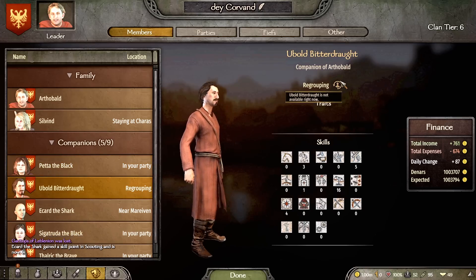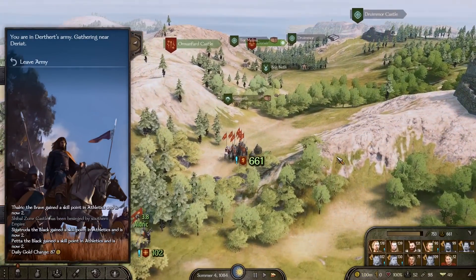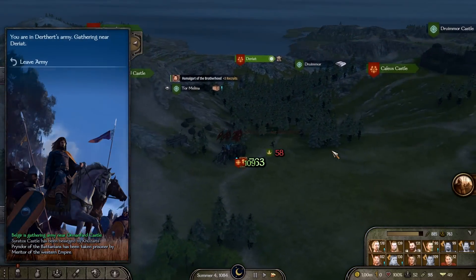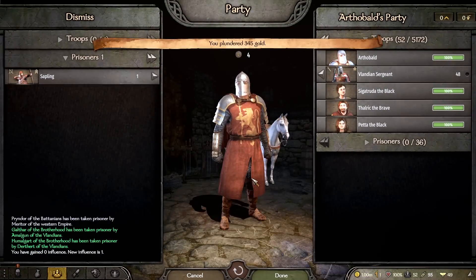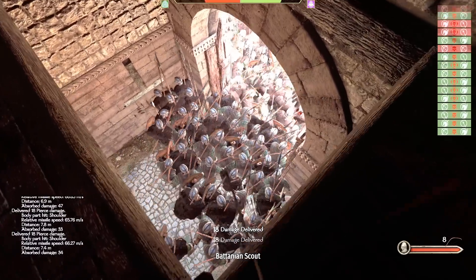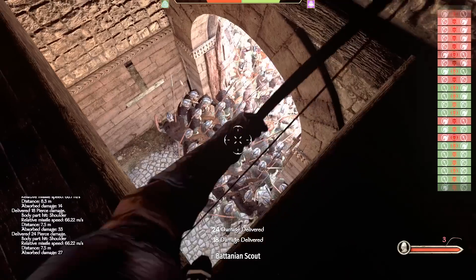They also added marriage offers, which will be received via a circle map notification for single clan members. Regarding armies, they improved the campaign map AI by adjusting patrol, defend, and besieged stances to increase siege success rates and aggressiveness. The creation chance of an army decreases with each active army, resulting in fewer but bigger armies. Armies will now assemble near a friendly settlement closest to the target enemy settlement, reducing travel time to the target.